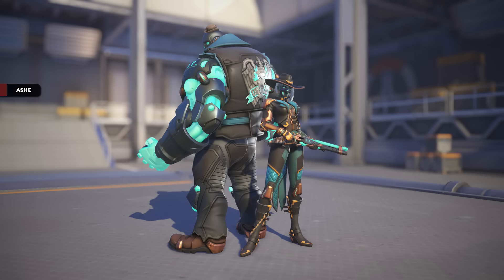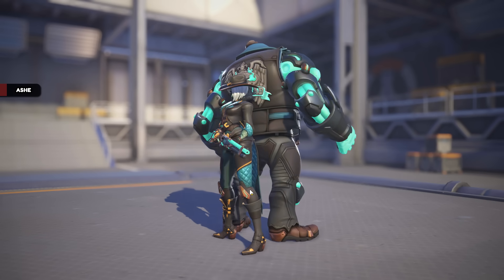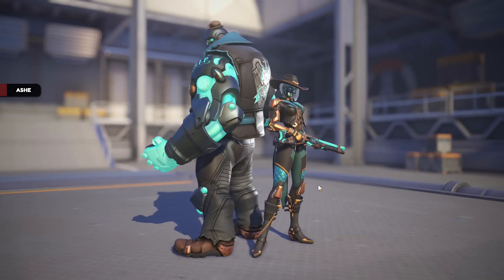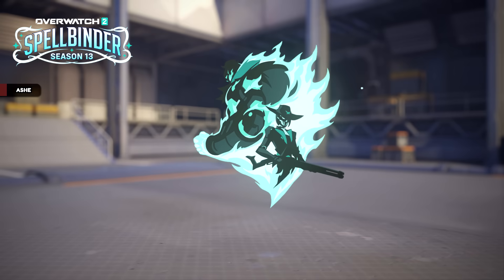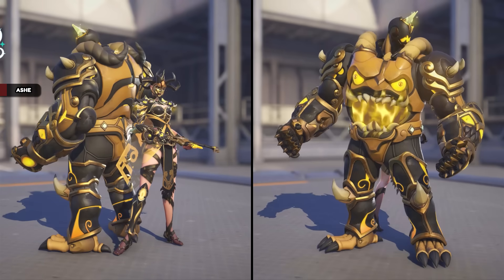Zenyatta has a voiceline in the battle pass. Ash is getting an epic shop skin called Haunted — this was actually added to the Hero Gallery five or six months ago but was never purchasable. Apparently it will be releasing this season along with a spray. Ash's old Calamity Empress mythic skin also has a gilded aspect.